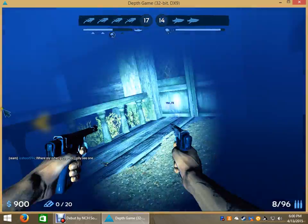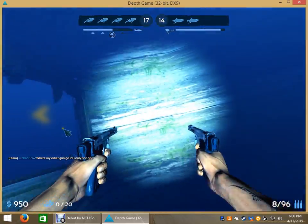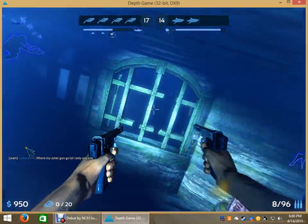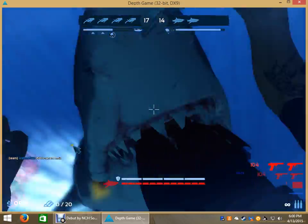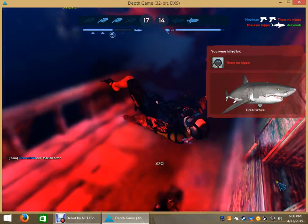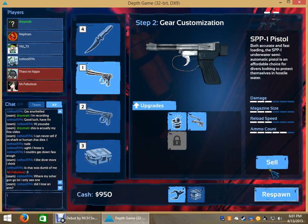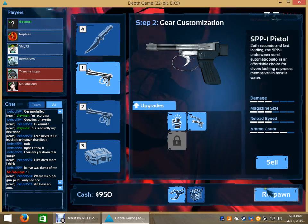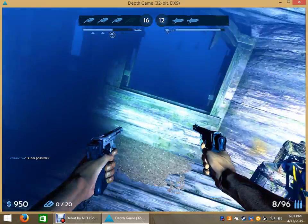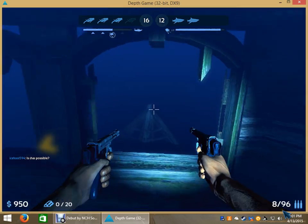The guns cost money, and that's why we're picking up the gold. In order to get money for your team, you have to pick up the gold from Steve. I'm going to do this match and then end the video — I feel like one match is enough. You need to get like 200-something to get a machine gun. I really like the machine guns, but the spear guns are better.